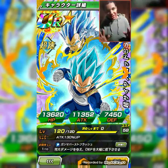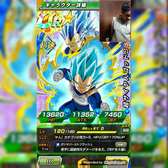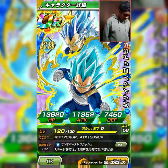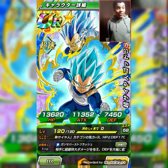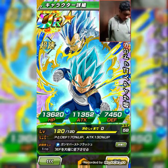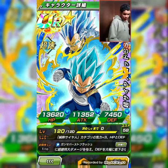He has a passive skill that's pretty amazing: attack and defense plus 130%, launches two attacks, and a chance of performing a critical hit. It's 10% with each attack performed, up to 70%. His link categories are Universal Survival Saga and Realm of the Gods.